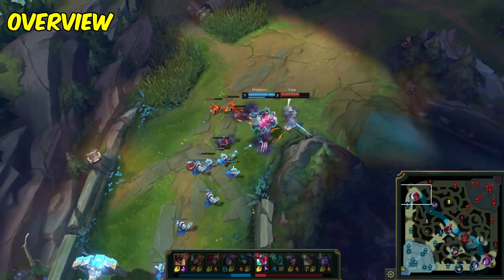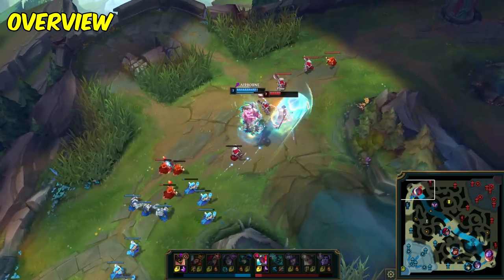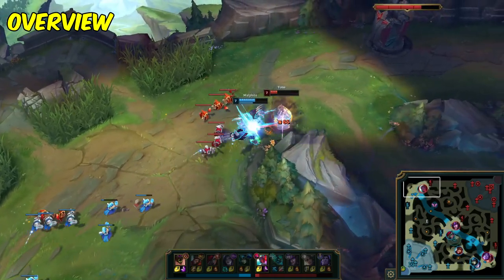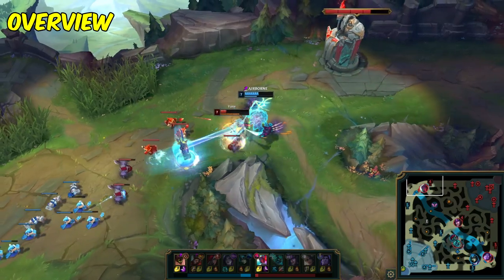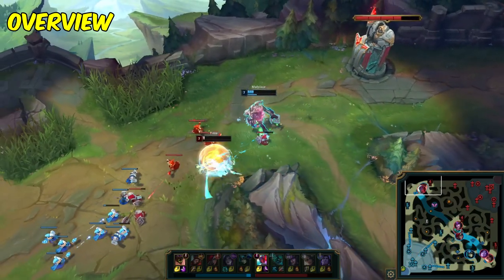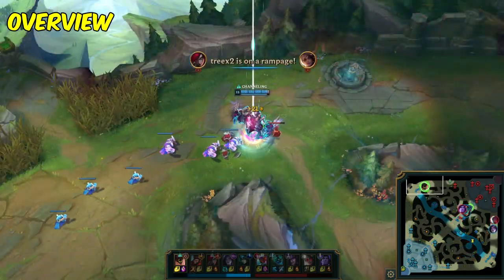A lot of factors revolving around Malphite's kit allow him to be considered an engage champion, loving faster fights and absolutely cucking any AD champions because of his ridiculous armor scalings. As a result, he generally will suck against comps that don't allow him to flex his armor strengths, so in draft or in solo queue, I'd recommend waiting as long as possible to pick him so that you can make sure he's picked in the correct scenarios and potentially get a counter pick.